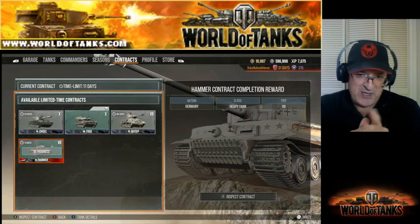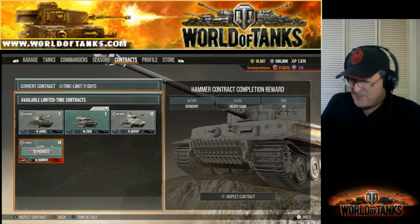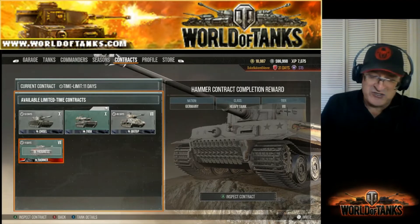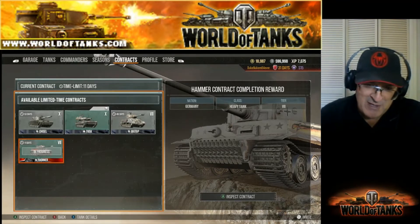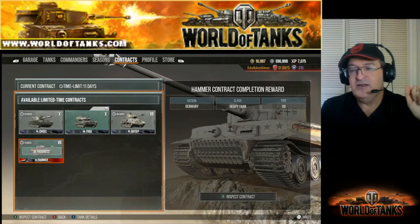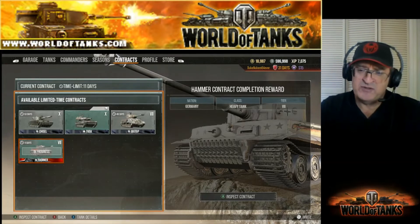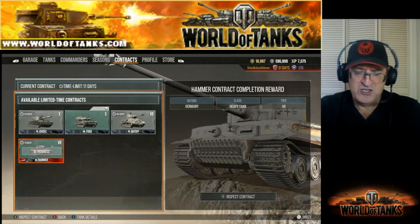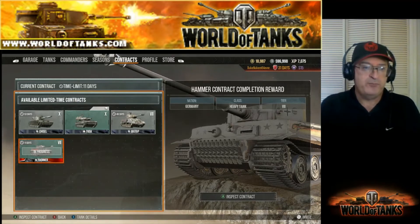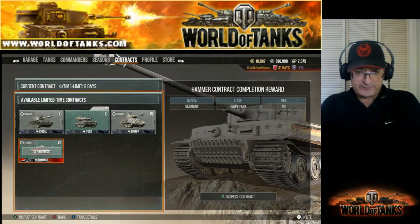After finishing our contracts, we both jumped on the Hammer. I had already bought the Hammer on sale for about 2,000 gold. I'm almost done with the Hammer contract, and when I finish it'll pay about 3.5 million silver, which is great. It's not too difficult — just something to do and it keeps you motivated. Big Top is next, and it's about the same difficulty as the Hammer — both are tier 7 tanks.